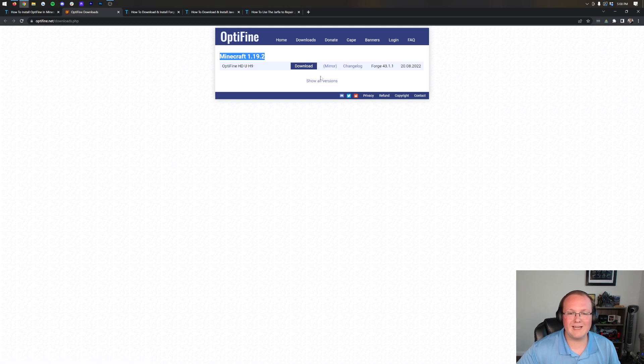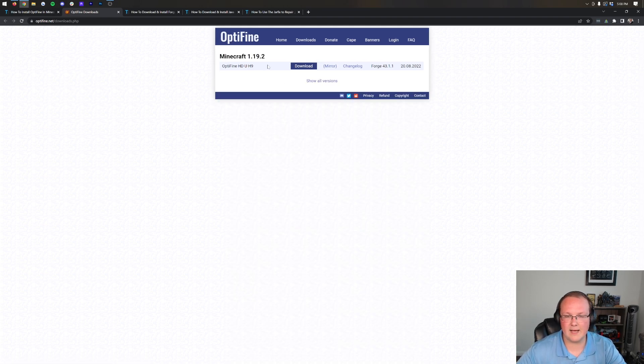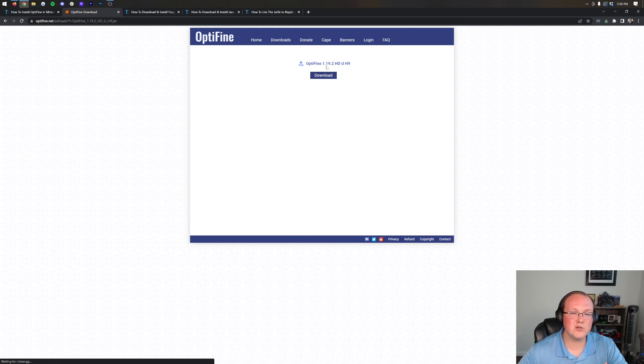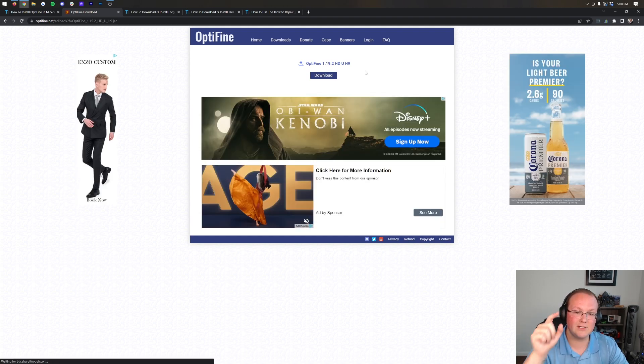If you're watching this way into the future, you may need to find it under Show All Versions. Otherwise, for us right now, it's at the very top. Come under that, find the version of Optifine, and then click on the Mirror link on the right side. When you click on that, it's going to take you to the official Optifine download page. The reason we click Mirror is because it skips an ad and takes us there directly.